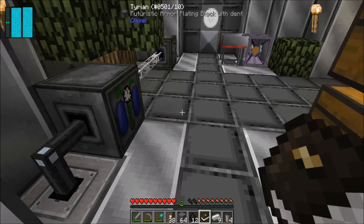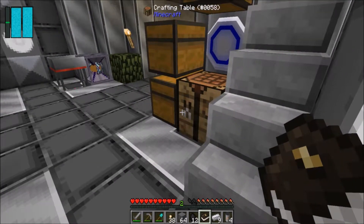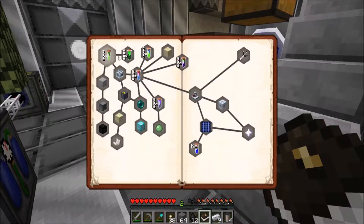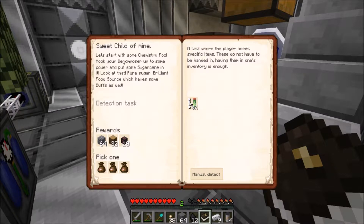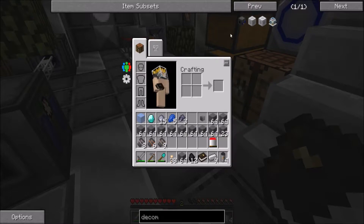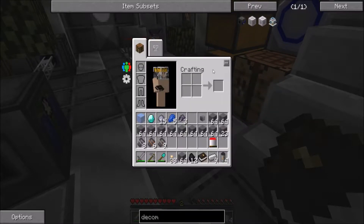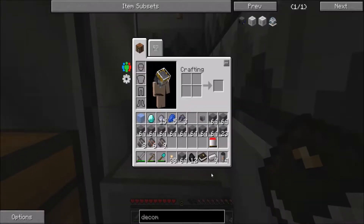Okay cool. So idiotically I spent all this time trying to figure things out — the quest says 'hook up your decomposer to some power and put some sugar cane in it.' But I was like, I don't have a decomposer. So I looked at the recipe and it is amazingly iron intensive. I've been mining and sieving moon rock for a while now.